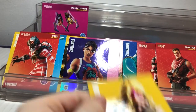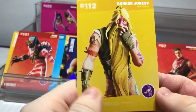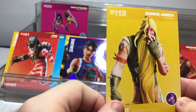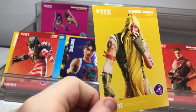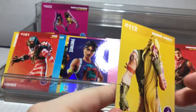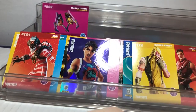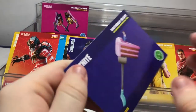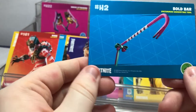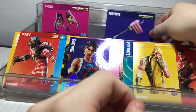Next we got Bunker Jonesy, an epic outfit — I think this one might be close to my favorite while we wait and see the next few packs. This has been an amazing pack overall; I love all of these so far and might try to get more in the future. We also got the Birthday Slice, an uncommon harvesting tool, and the Bold Bar.